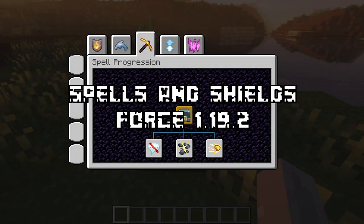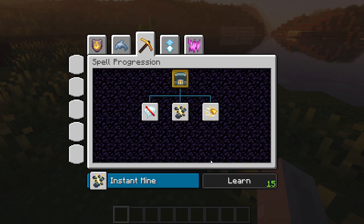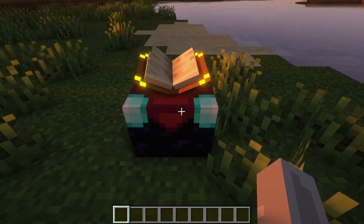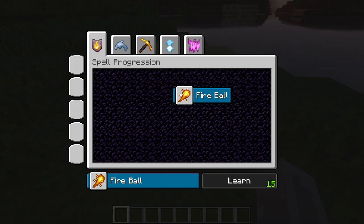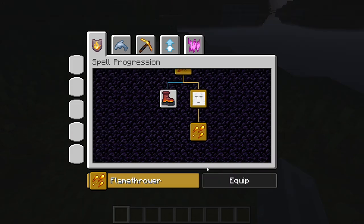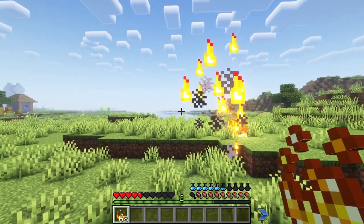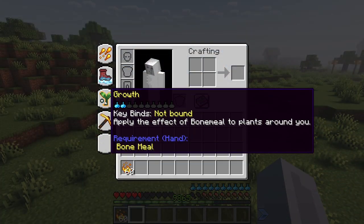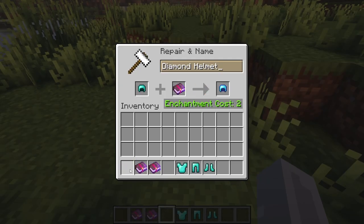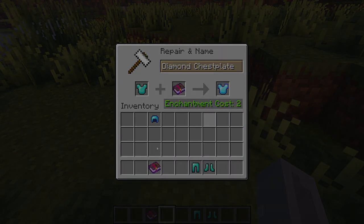Spells and Shields is an interesting magic mod that allows players to use unique spells through leveling up and unlocking new skills. To do this, you'll first need to have access to a vanilla enchanting table. From there, you can access the skill trees and start unlocking spells and spending experience points. Once you learn a spell, you can equip it and trigger it with the assigned hotkey. Keep in mind that each spell uses mana and some use items as well. There are enchantments that increase maximum mana and mana regeneration, so overall it's a really interesting and original magic mod.